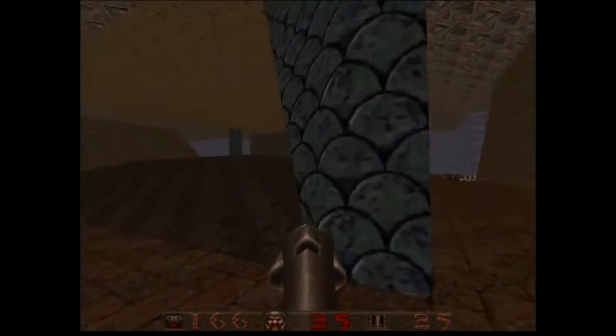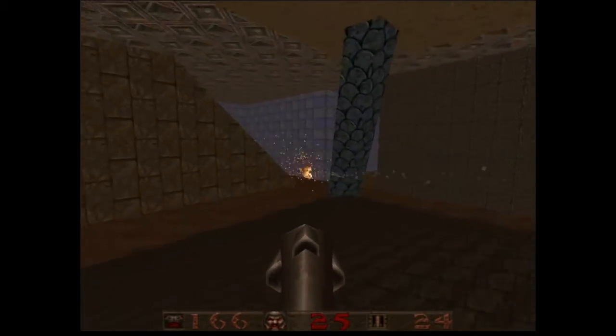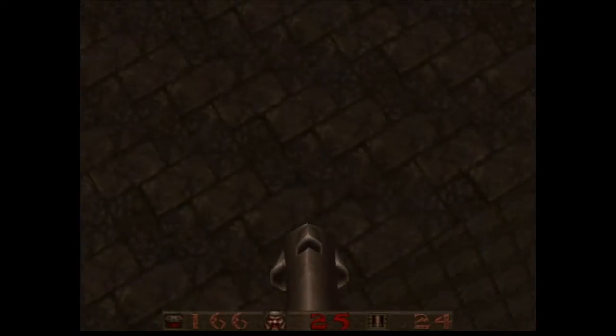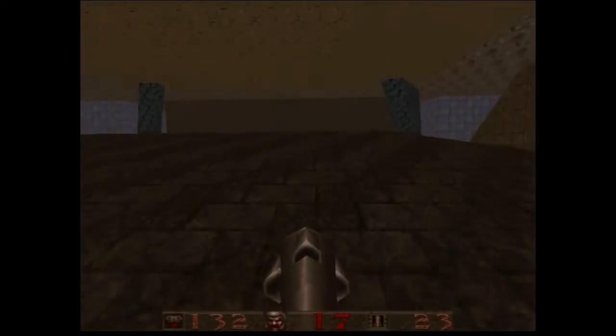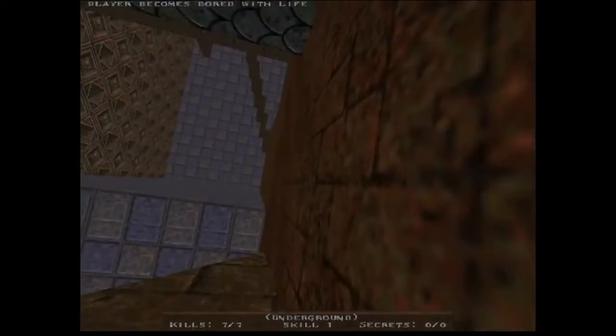Players can get in and out of the water with ease. Everything is fairly simple and straightforward. But that is the first look at Underground, the Quake multiplayer map. Thank you guys for watching and I will keep you updated — GitHub link down below.